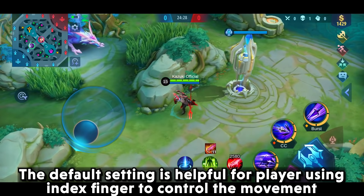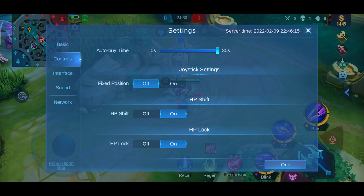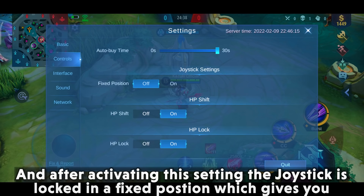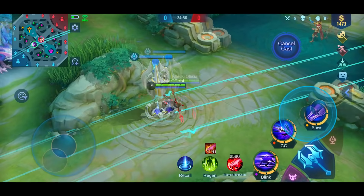The next setting is the Fixed Joystick setting. The default setting is helpful for players using the index finger to control movement. After activating this setting, the joystick is locked in a fixed position, which gives you better control over movement with your thumb.